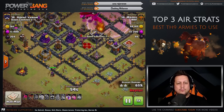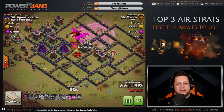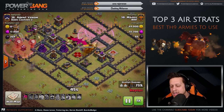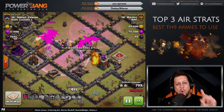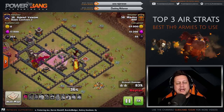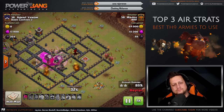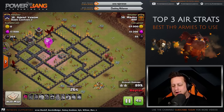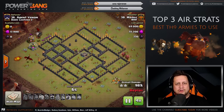The Queen continues around — all four air defenses are now taken out. Rage Bells on the dragons in the core are working through the high hit point buildings. The Queen was made quick work of — one breath inside the Rage Spell and she is down. Some backside Balloons do make it into the base and take out key buildings on the backside. One more Archer Tower remains, and the Balloons get it done. That is the Queen Walk DragLoon.